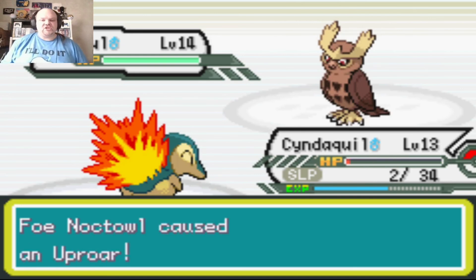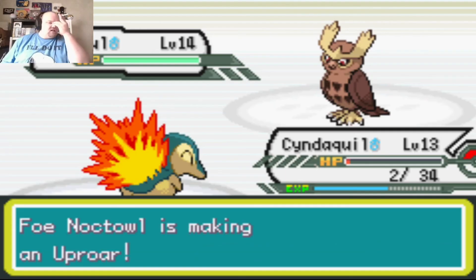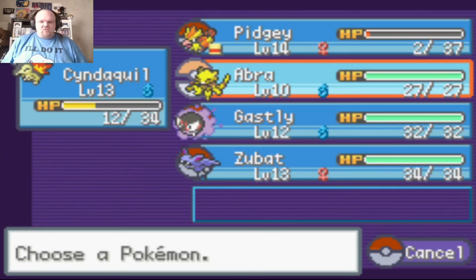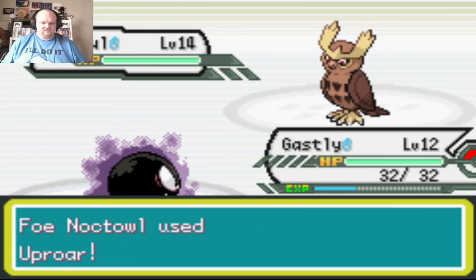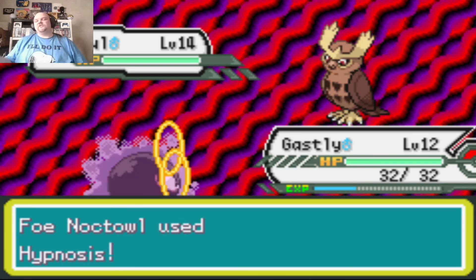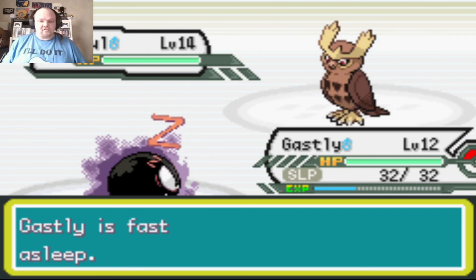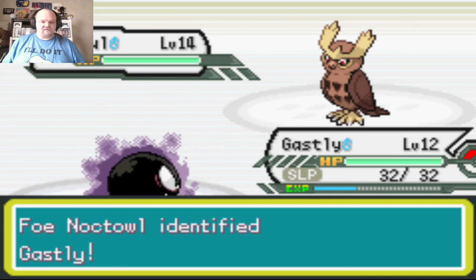Uproar again — Jesus Christ! I woke up during the Uproar. Gastly, you come out now — Uproar doesn't affect me. Falkner's Pokemon uses Hypnosis and it hits. He better not have Dream Eater. I'm still asleep, and normal types can now hit Gastly because he used Foresight.